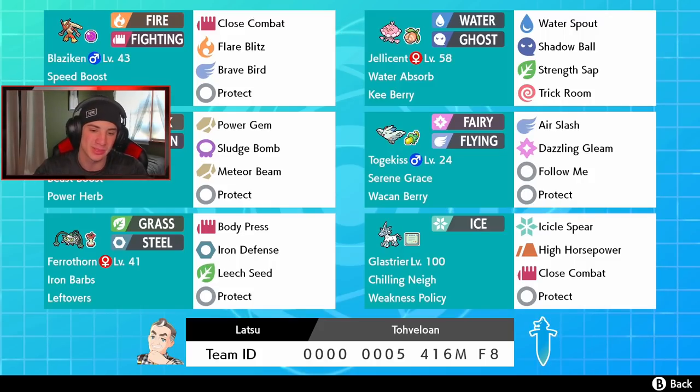Bottom left corner we got big boy Ferrothorn over here with iron barbs and leftovers. Body press, iron defense to boost defense and make body press do more damage, leech seed to pester and get some HP and stall out the match, and protect as our final move. Then in the final spot is another hard-hitting Pokemon which is Glaceon over here with chilling neigh ability, weakness policy, and a fairly normal moveset of icicle spear for STAB, two coverage moves with high horsepower and close combat, and then protect as its final move.